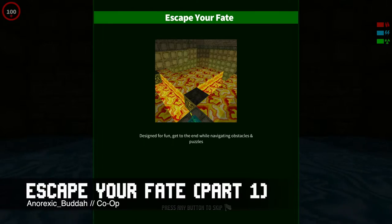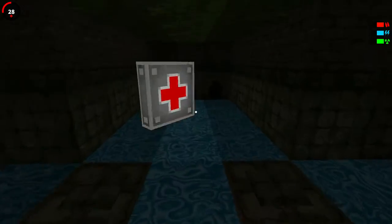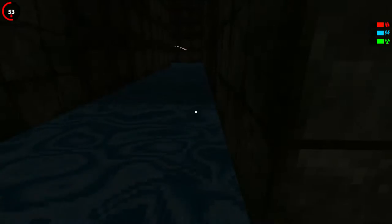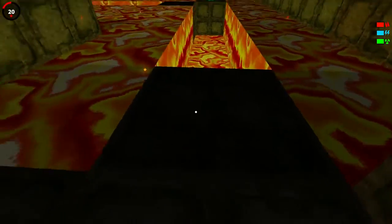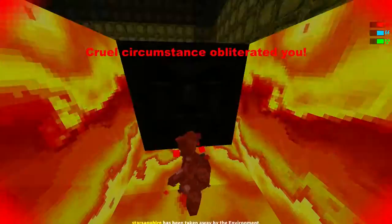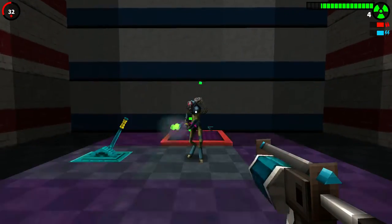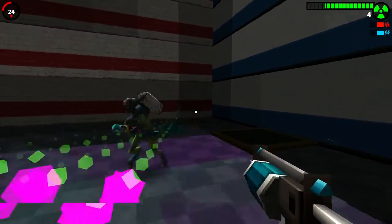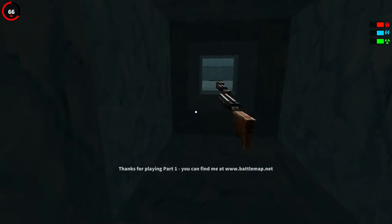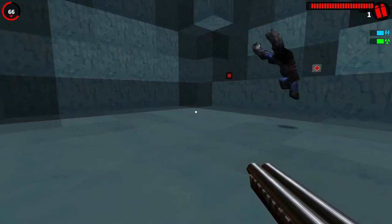This is Escape Your Fate by Anorexic Buddha. Ryder almost killed — and actually killed. I knew it was coming, but that part took me like 2-3 tries and I couldn't find the path level in advance. I'm just really bad. This map is part of a campaign. As you can see, it has a lot of traps and just a few enemies, but that's what makes it interesting. It almost feels like you're playing a platformer. I'm terrible at platformers, but I think that anyone will enjoy this map.